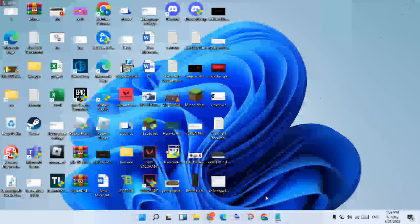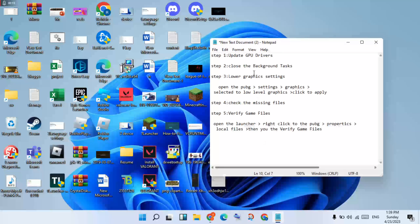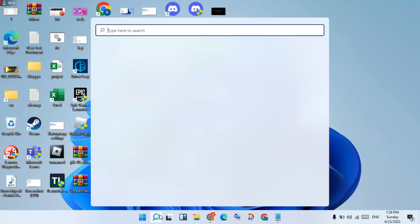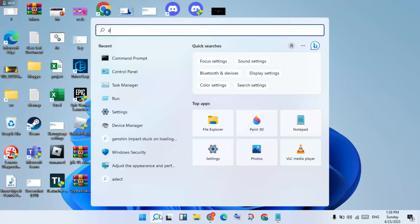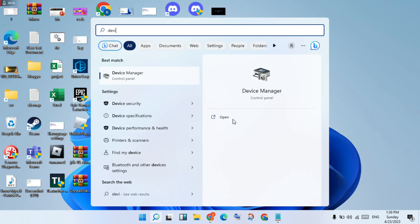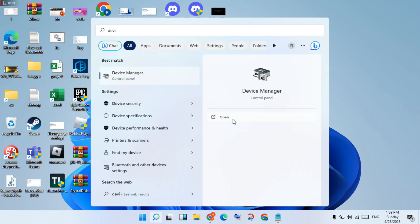Go to the first step. You will see the option to update the GPU driver and the graphics driver. You will click on the search bar, search for Device Manager, then click to open it.